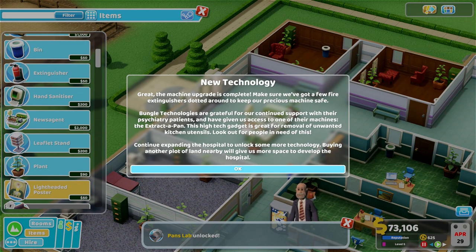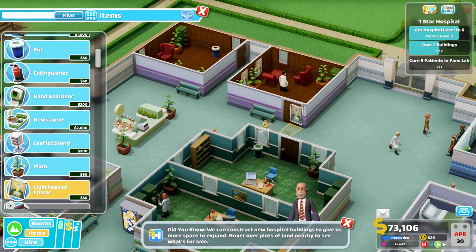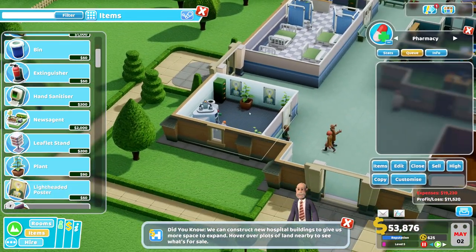The machine upgrade is complete. Make sure we've got a few fire extinguishers dotted around to keep our precious machines safe. Bungle Technologies are grateful for our continued support with their psychiatric patients. Do we have a fire extinguisher in here? No we don't — we should probably get one.